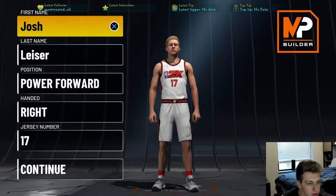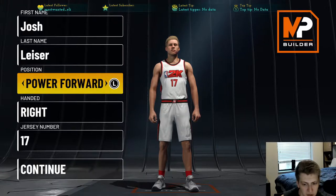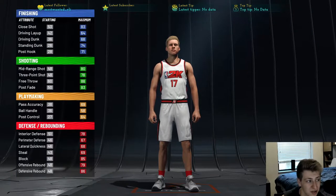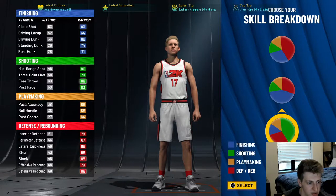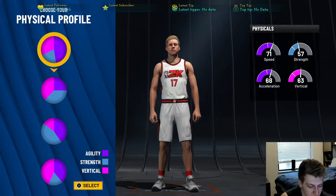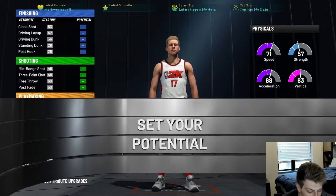I'm going to make a power forward build on current gen, which is ridiculously good. I have the stats here — I made it already once. It's ridiculous, use the speed chart. It's probably the best build in the game, I'm not gonna lie to you.